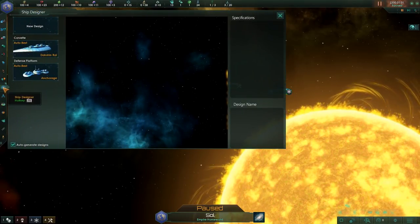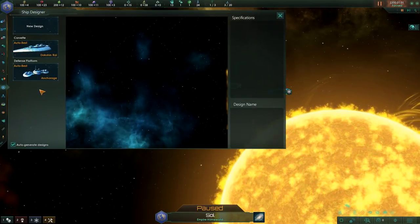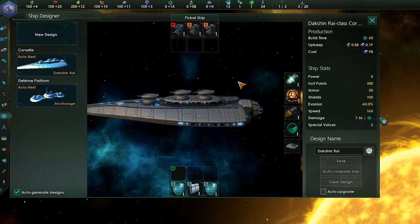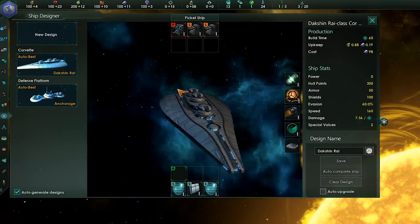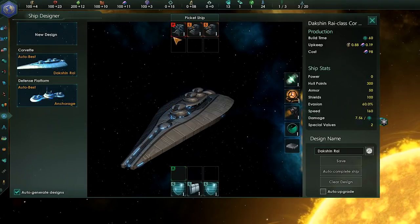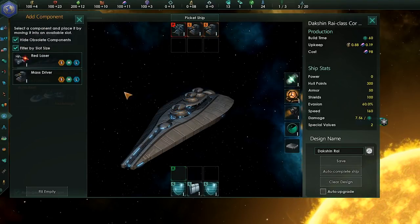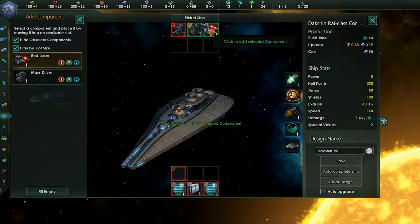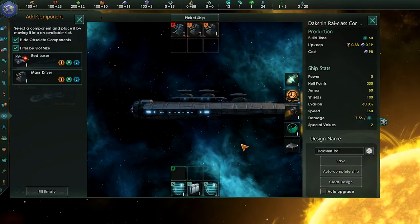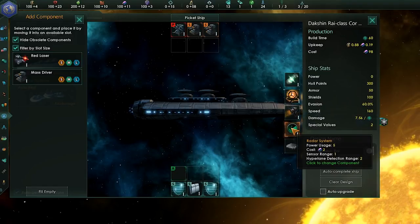Welcome to the ship designer. The ship designer is down in the toolbar on the left side — you can also hit the F9 button to get there. The ship designer is where everything happens. At the start of the game, we start out with our basic Corvette. It will have a random name in its design and has all sorts of values attached to it. It has its weapons — in this case, a flak battery, a small mass driver, and another small mass driver. We get two shields, a little bit of armor, a reactor, a hyperdrive, basic thrusters, and a radar system.